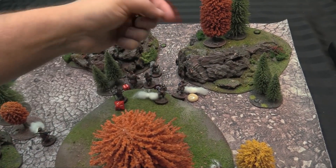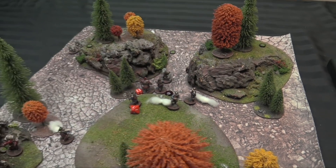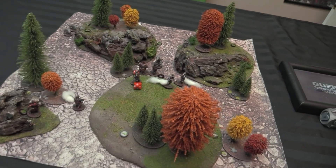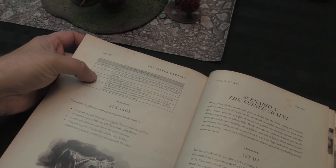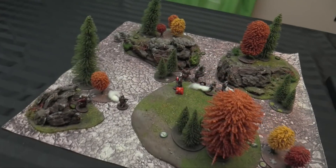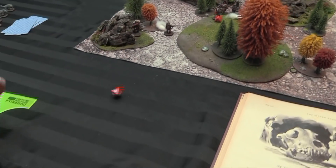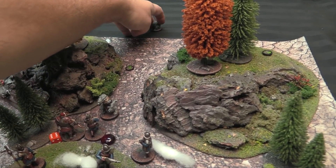Everybody's gone so we remove our fatigue tokens. Rolling on the wolf event table — a 6, which is another wolf arriving. Place 1 at the center of a random table edge. Rolling a d8: result is 2, so another wolf appears up at the top. They just don't stop.